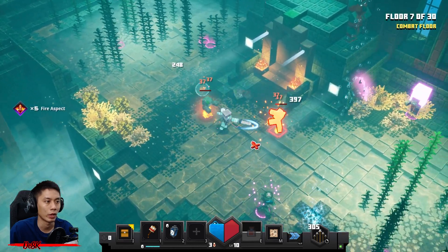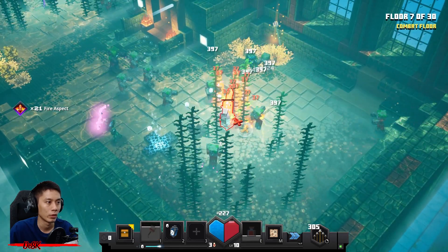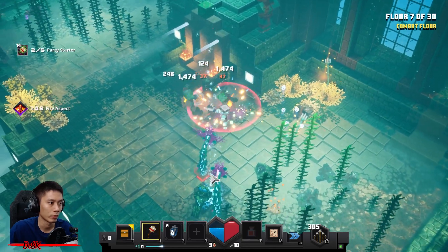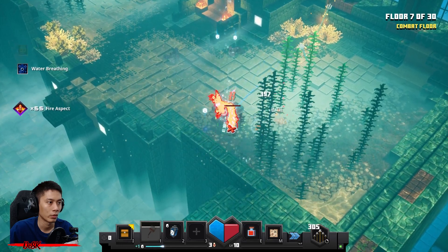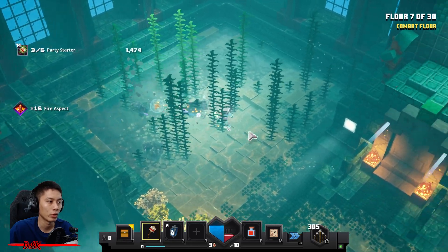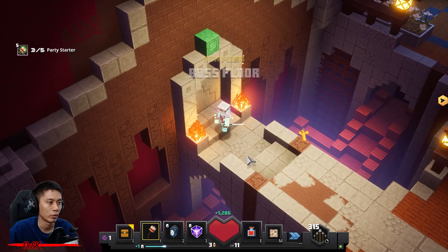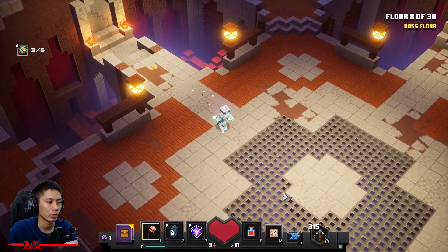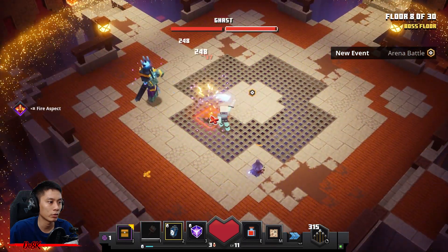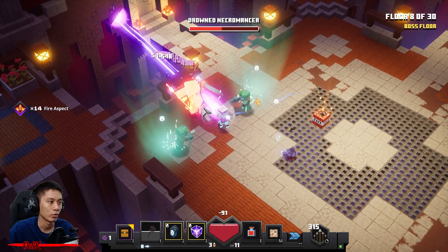We are going to take down the monsters from the right side first, especially the flower summoners. Take down the crazy summoners — two or three more monsters. Done, let's go! Get the crafter beacon. We're going to fight the first boss — Ghast and Drowned Necromancer. Activate your soul lantern and take down the Ghast first. Make sure to dodge the incoming fireballs, then turn to the Drowned Necromancer and use your ranged attack to kill him.